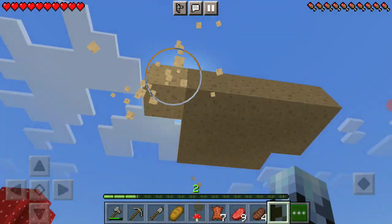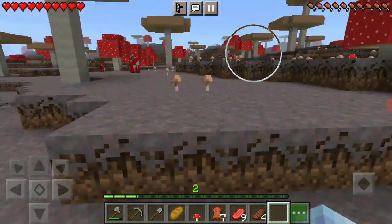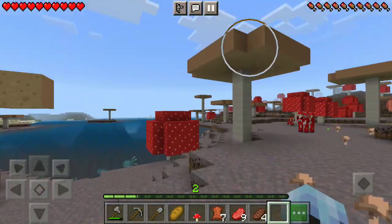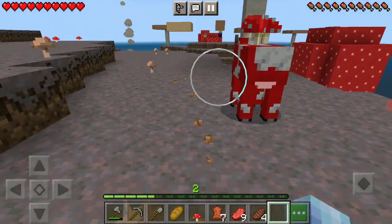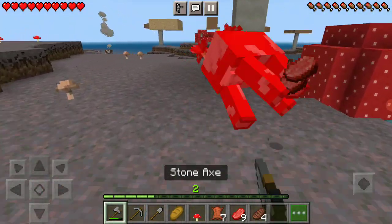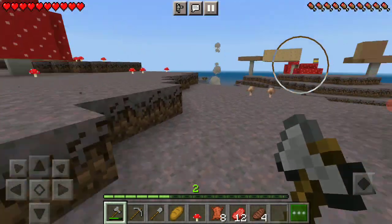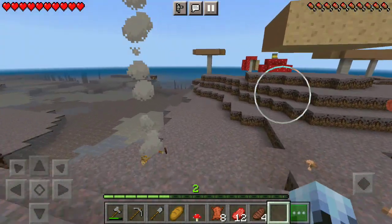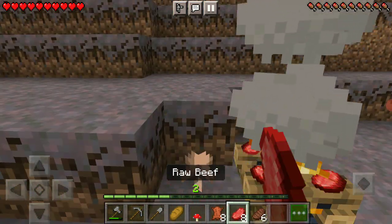Sometimes it drops more than one mushroom which is even better. But now I just have to get a red mushroom tree. I don't really need the thing near the portal but I'll get it just in case.